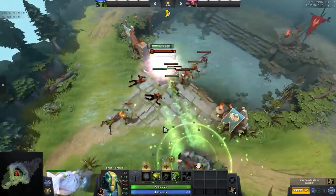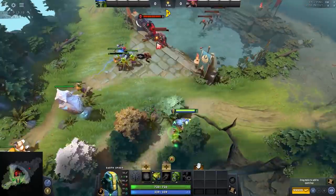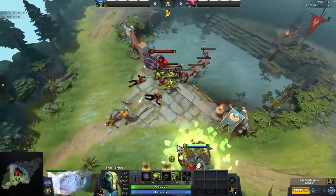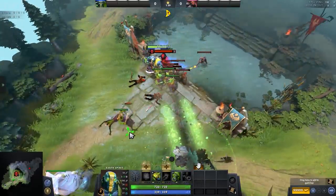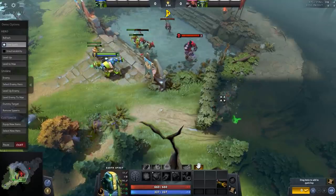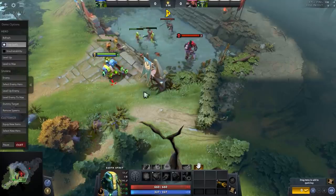Most of the time, offlane players tend to set up a lot of kills with rolling boulder and they are usually done from the fog of war. One common mistake that most players make is placing the stone too soon. Stone remnant can be seen from the fog of war, so placing it early will expose your positioning and end up failing your initiation.